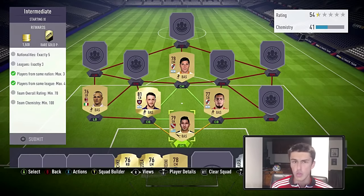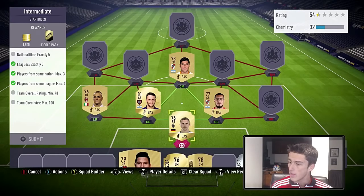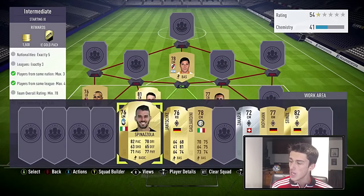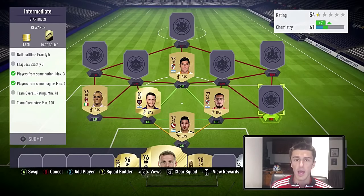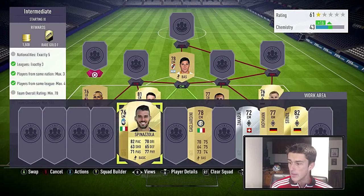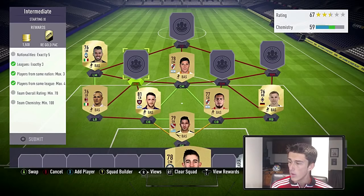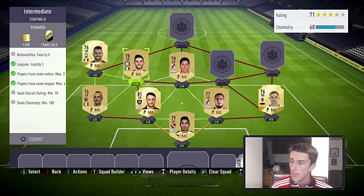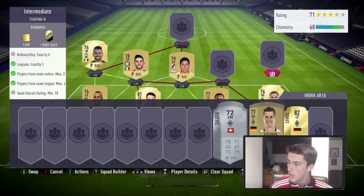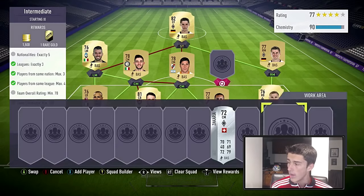Then we've got Joshka at right back, and we're going to have a triangle of Bundesliga on that side as well. Left mid is Spinaloza — he gets a strong link with Antonelli. Gagliardini is our other center mid; they just need strong links with each other. At right mid we're going with Hoffman, at striker we're going with Stindl, and at center mid we are going with the Monchengladbach center mid, Zakaria.